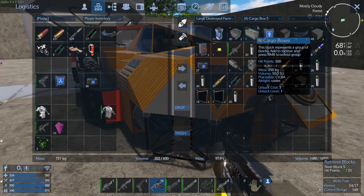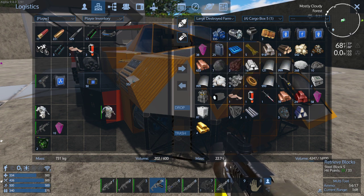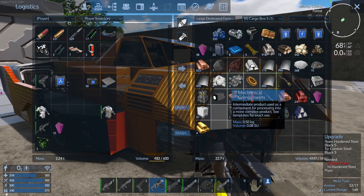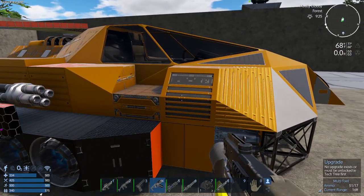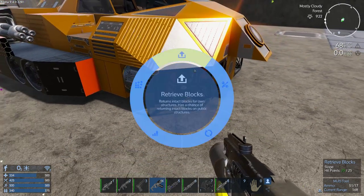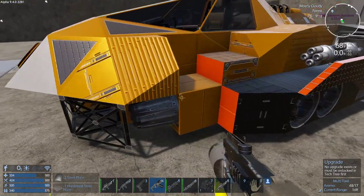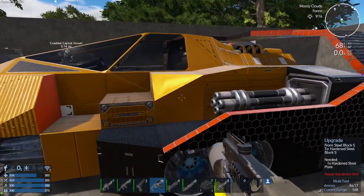So what we want to do is grab out the hardened steel plate — yes, right here. Upgrade. So I do need steel plate as well. We'll grab one of those. No upgrade. That's a carbon composite. Thruster — yeah, there's not going to be an upgrade for that.